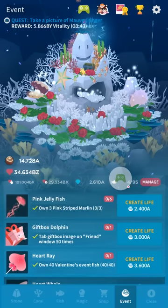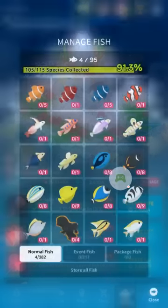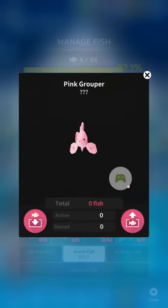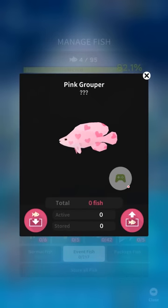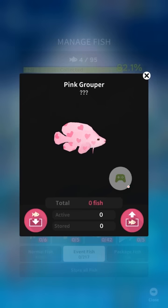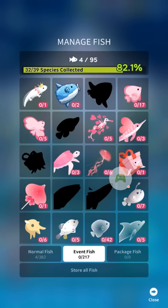There are four hidden ones in this event and I don't have most of them yet myself. They're very time-based, unfortunately. There's the pink grouper — for that one you need to watch 10 ads for candies, just like the Dumbo octopus for Halloween. That one's a little bit buggy and it comes kind of late for people. You'll probably watch a few extra and just be patient — it'll eventually come.